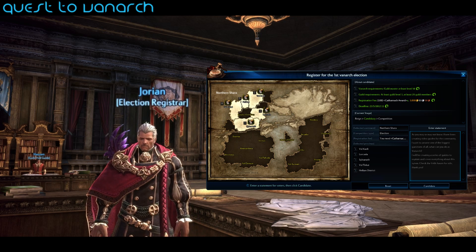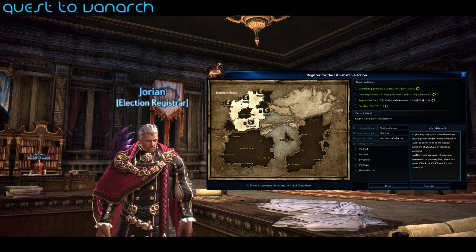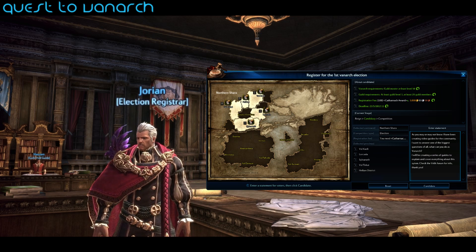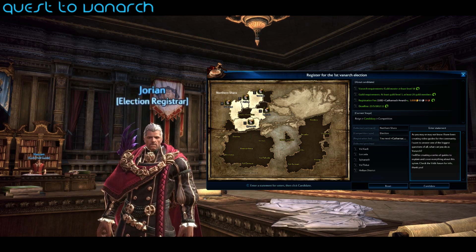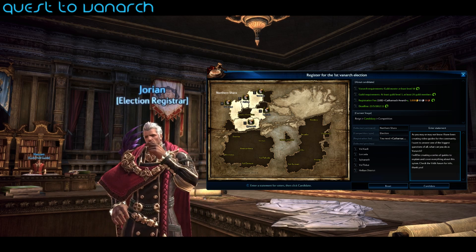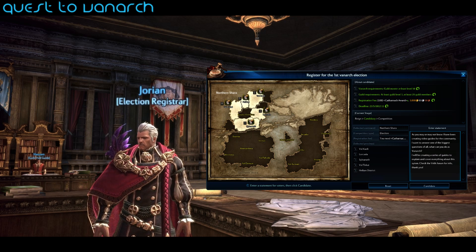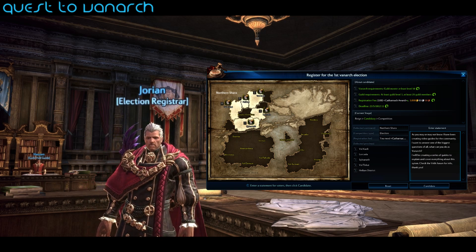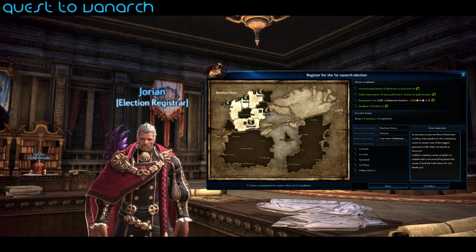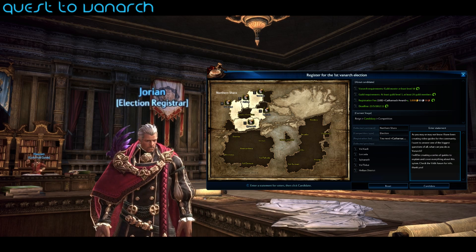The next step is to use this text box to enter a little about your Vanarch campaign. This box is quite limited — it gives you 300 characters, which isn't much. On top of that, it's bugged: if you try to put in anything over 200 characters, it won't let you accept and move to the next stage. So make sure you type under 200 characters and click accept.